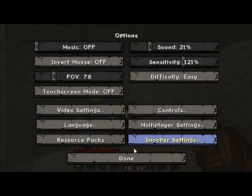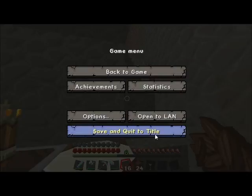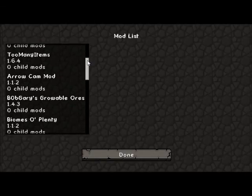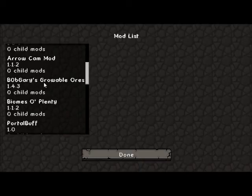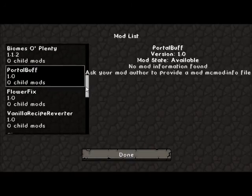I'll just quickly save and quit. For mods, I've got heaps of stuff: Too Many Items, Arrow Cam — that doesn't actually work for some reason — Grubble Ores, that's actually really cool, Mods Plenty, and Portal Buff.